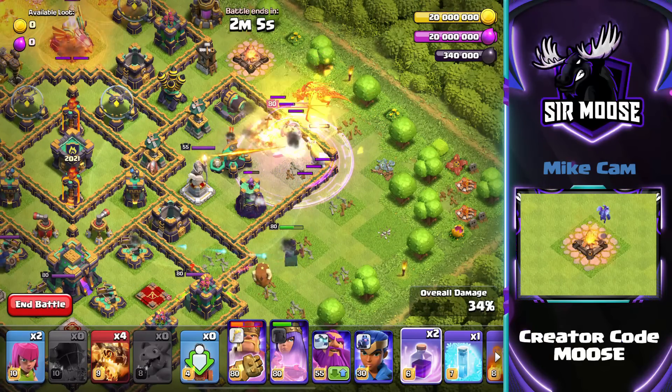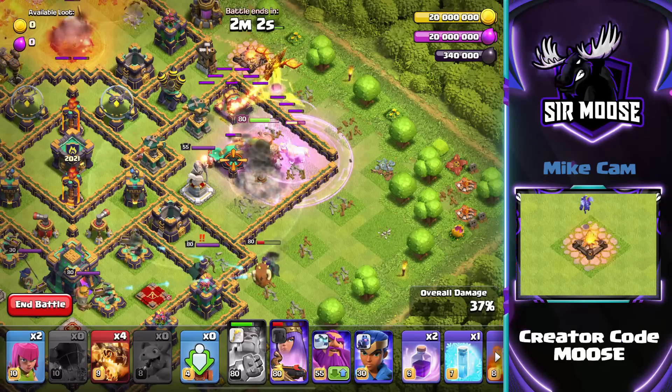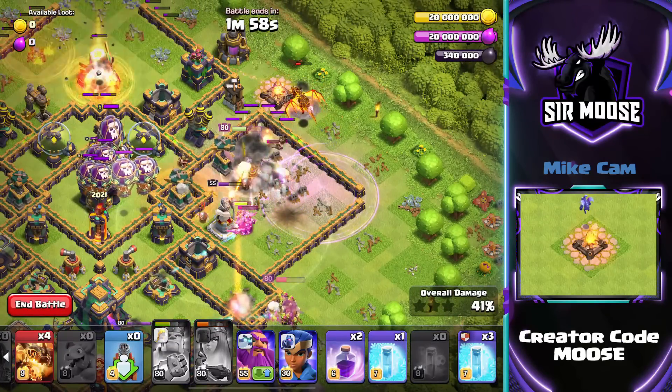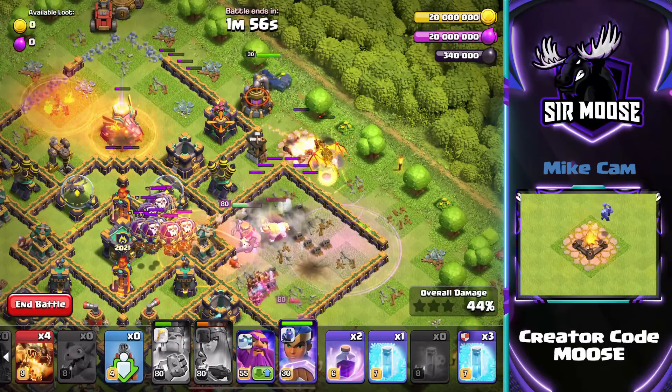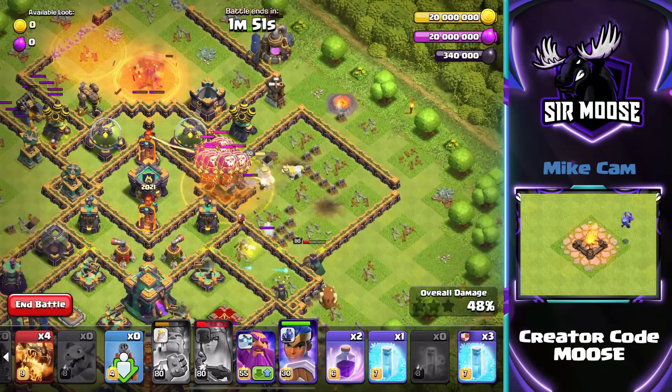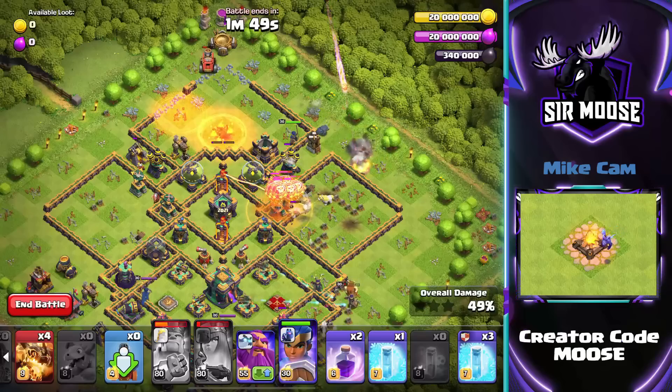Now in just a second the Clan Castle troops should emerge, and we're going to use the Poison Spell to take out the Balloons that come out of there. There they are! Then we're going to send in the Royal Champion on the right hand side to take out the Archer Tower and the Air Defense.